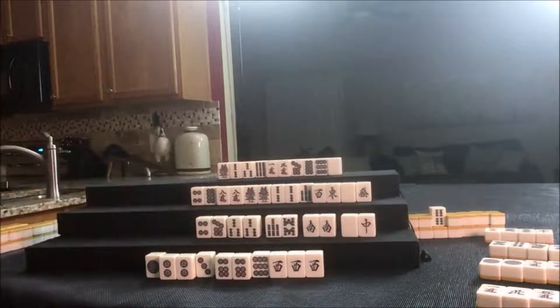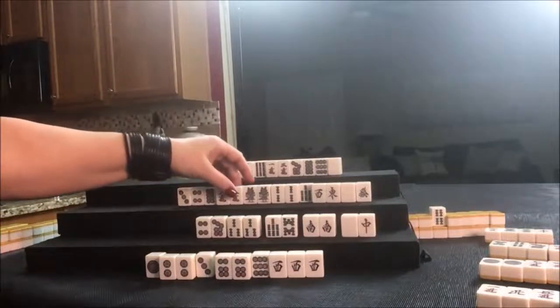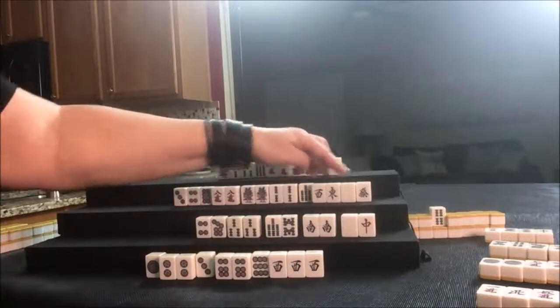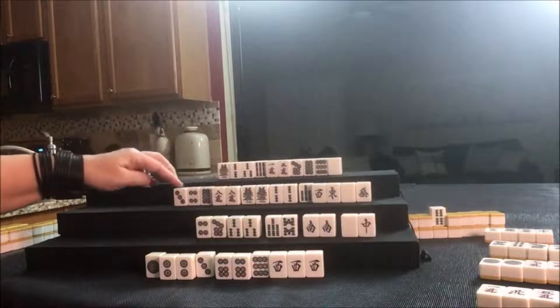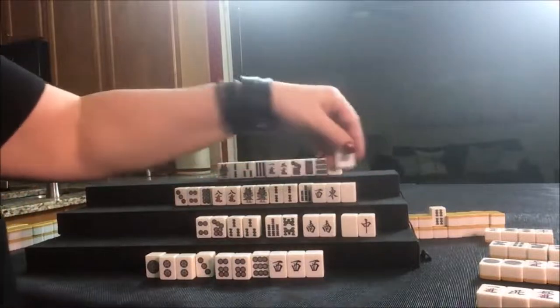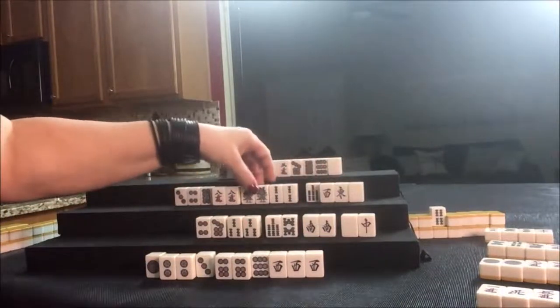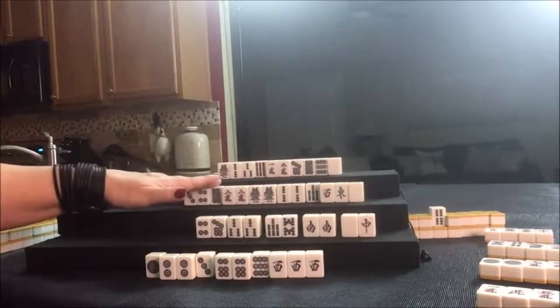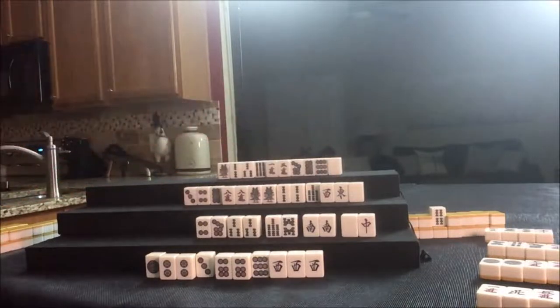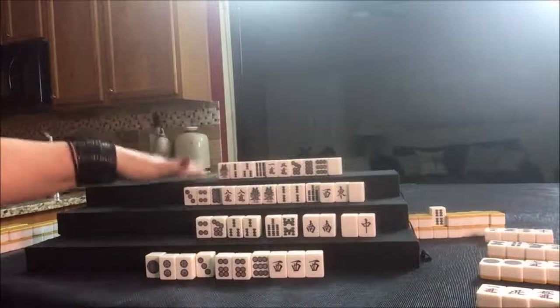Let's draw for West: three dot. We need to pair up and Pung here, and we need to pair up here. None of these are out — oh, green dragon was just Punged. Let's throw that. We have single tiles here, those can probably all go. East was discarded, that's probably a good tile to discard too. We're going to draw for North.